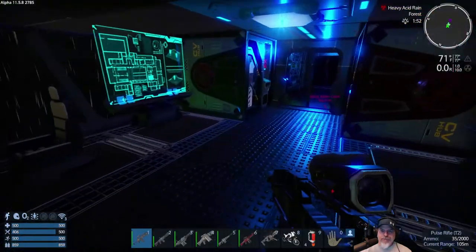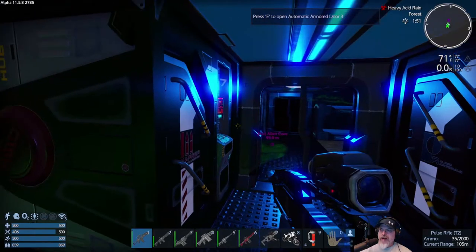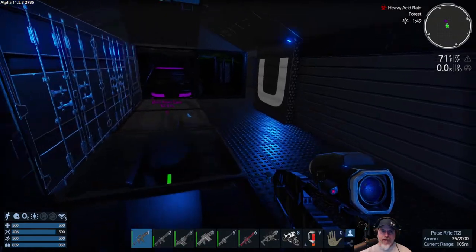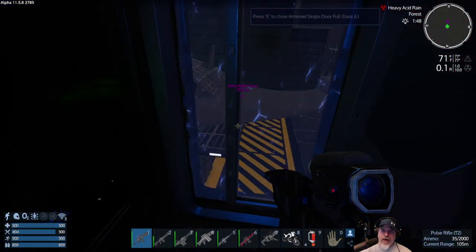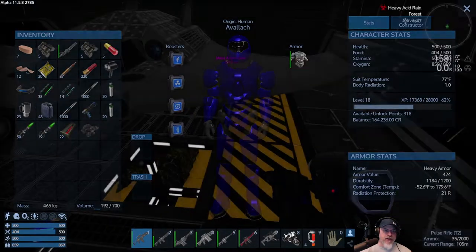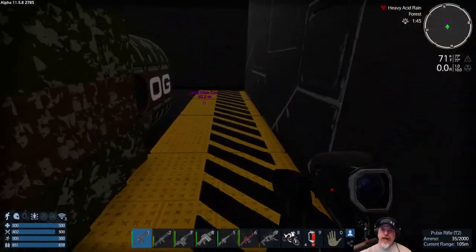Let's hop out of the ship. We've got acid rain, which is not good. Temperature's fine. The radiation is 10, but our suit can withstand up to 21, so we don't have to worry about the radiation. The acid rain might be a bit of a problem. Do I have normal bandages? Yes, I do. We can use those to heal up a little bit if we need to.